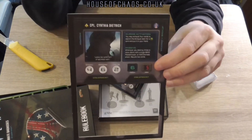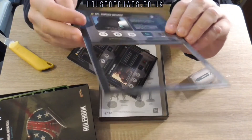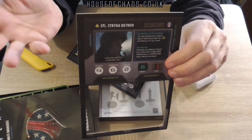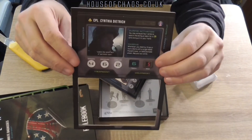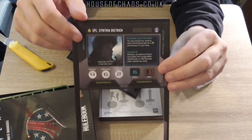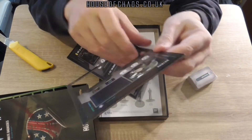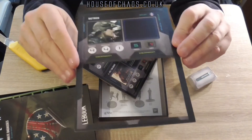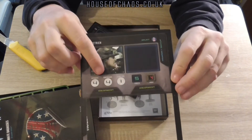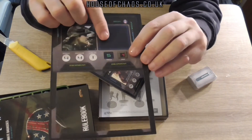And your ammo — those dials that I showed you from the first unboxing of the core set. Once you start using your ammo it starts to drop, so you start with five and it will go down to four.